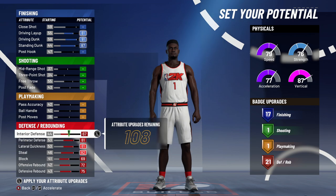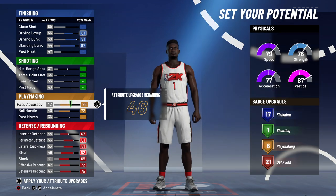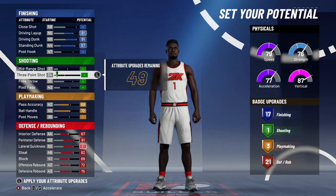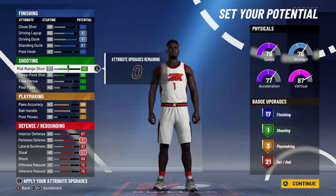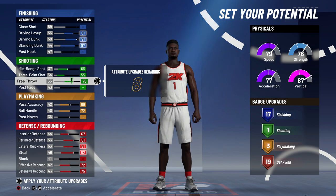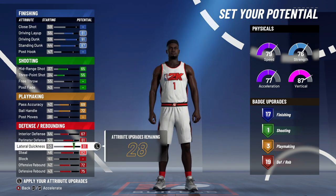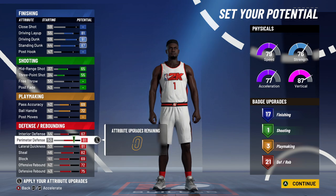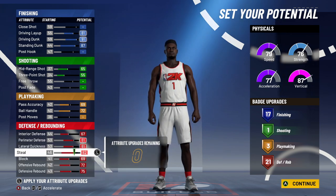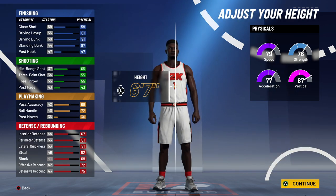That one or two points on perimeter defense won't make a big difference, and I'd rather get as much shooting as possible since shooting is already limited. The small forward build gives you 17-1-3-21 badges. We had more badges on the power forward build — a couple extra finishing and a couple extra defending — which is why I think the power forward is a little better. But if you want, you can lower the block or steal to get more shooting or finishing badges. For me it's Zion, so I want to keep the block.